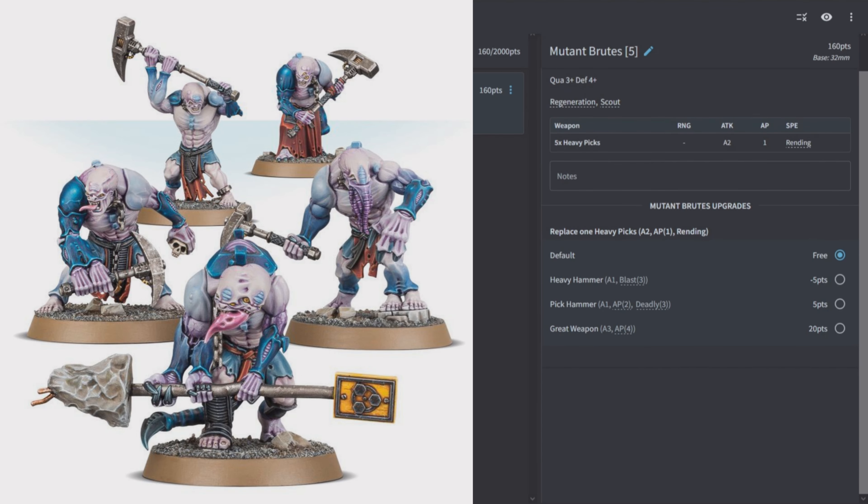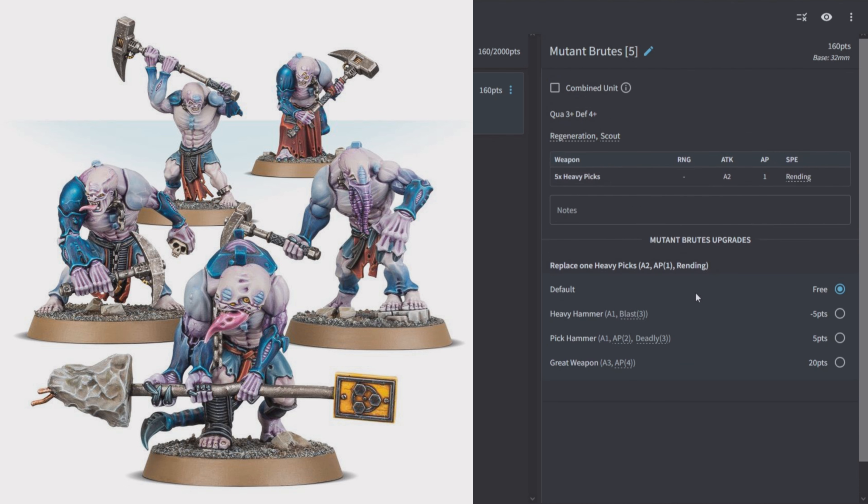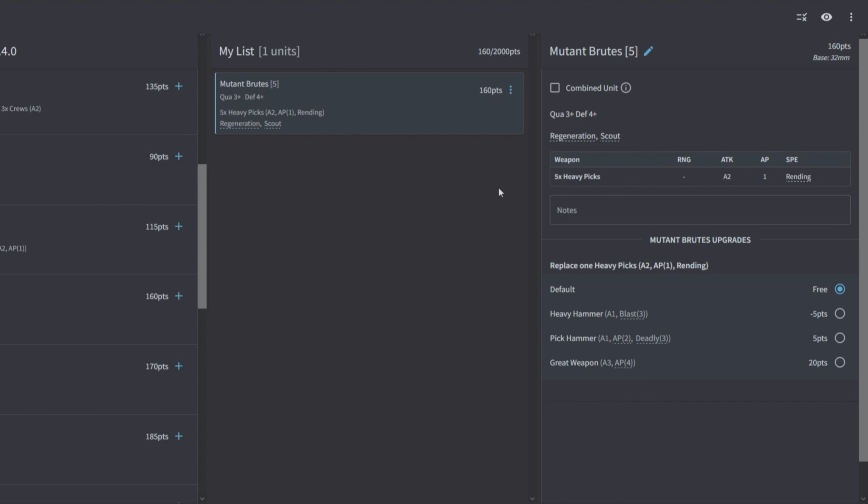Mutant Brutes are Quality 3, Defense 4, with Regeneration and Scout. They have Heavy Picks for 2 attacks AP1 with Rending. You can replace one Heavy Pick with a Heavy Hammer (Blast 3), Pick Hammer (AP2 Deadly 3), or Great Weapon (3 attacks AP4). I wish you could swap all of the Heavy Picks out for one of those options — without that, most of the unit is just AP1 Rending, and I don't really like this unit as a result. It feels like it's lacking something.